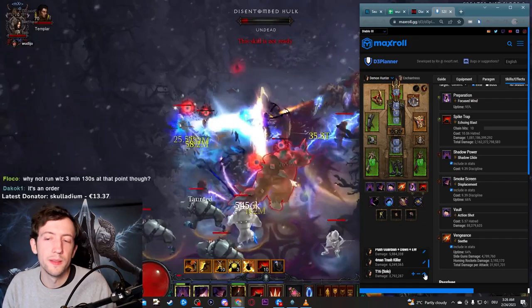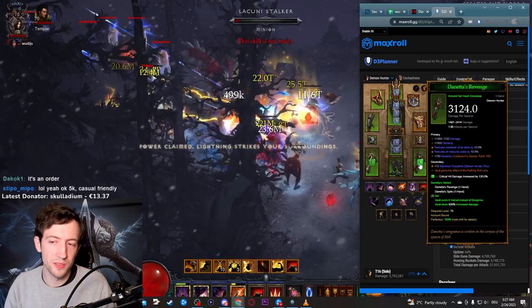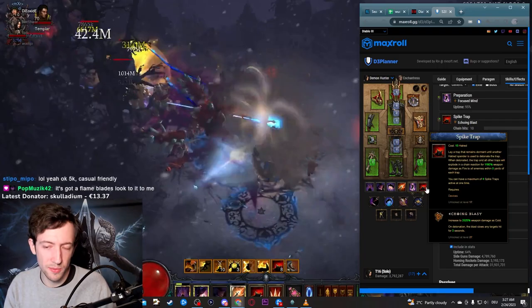Finally, the T16 variant: this is not a top-tier T16 build, but there will be seasons where you don't have a GoD Demon Hunter. I'd suggest using the Natalya Weapon — this makes your Vault into a Hatred Spender that can actually detonate Spike Traps. You just vault around to find packs, put a Spike Trap, blow them up, and keep moving. It's relatively okay, but I would not recommend this over Multishot or GoD Demon Hunter.